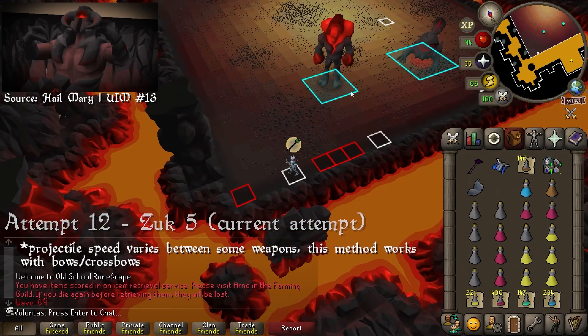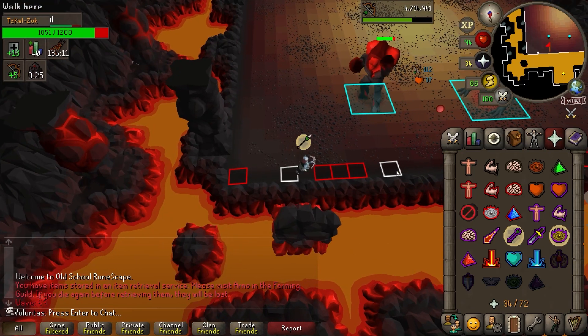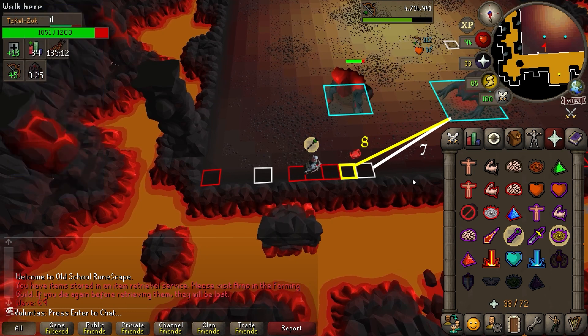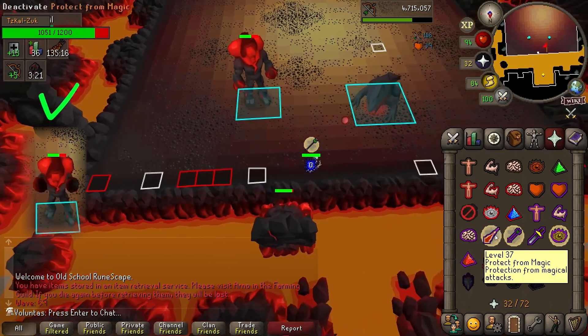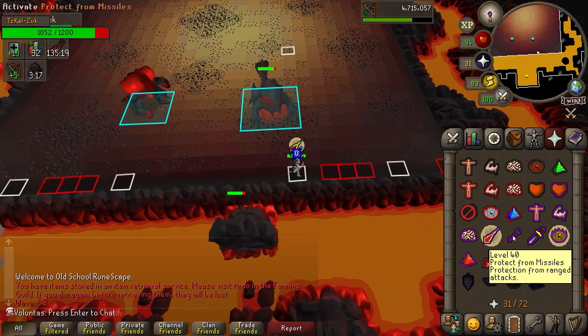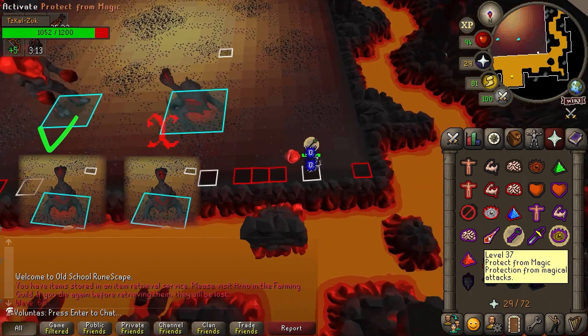For example, to set up a 2-tick off-tick with a bow or crossbow: if you are 3 to 8 tiles away from the monster, which is what the middle tile opposite the Mage is, you want to click on the tick the other monster attacks — the tick where the attack is thrown, not the one before. If you are 9 to 10 tiles away, which is what the middle tile opposite the Ranger is, you want to click the tick right before the monster attacks, since your attack is delayed by a tick.